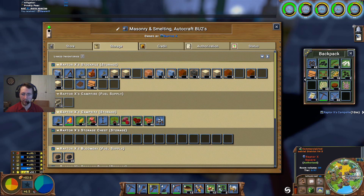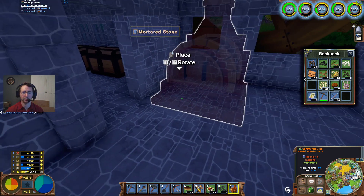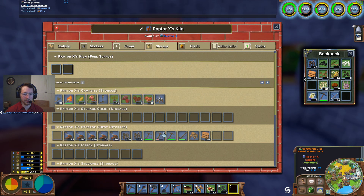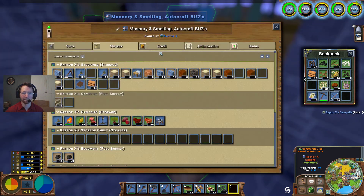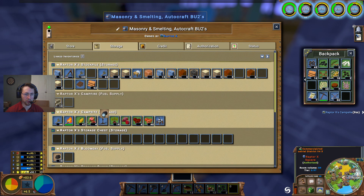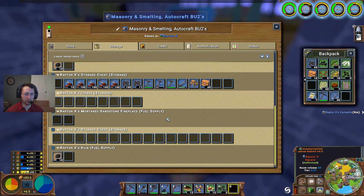We'll go ahead and put the sawmill back up for sale. And then I thought I had some coal down here somewhere in storage — perhaps not. Oh, there's a little bit. Perfect, we'll go ahead and use that then. Molded stone fireplace kiln — there we go, perfect.